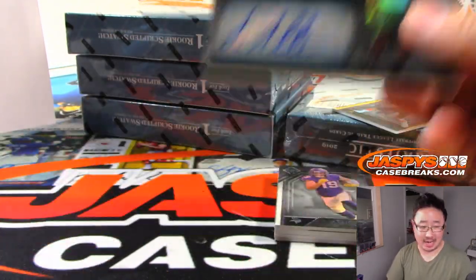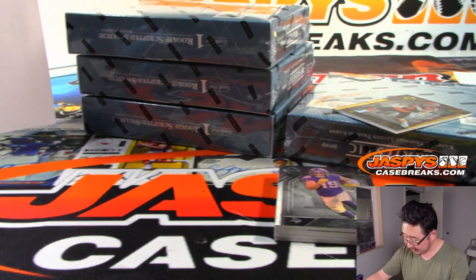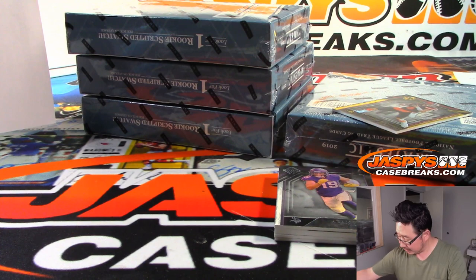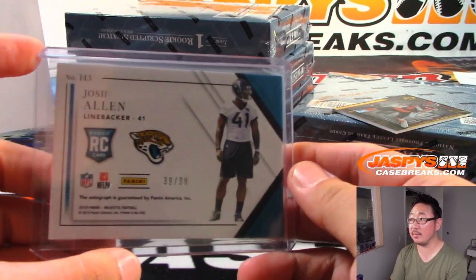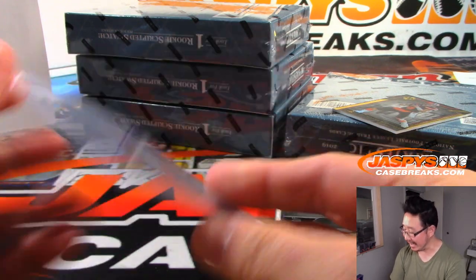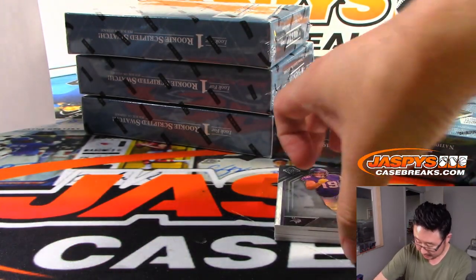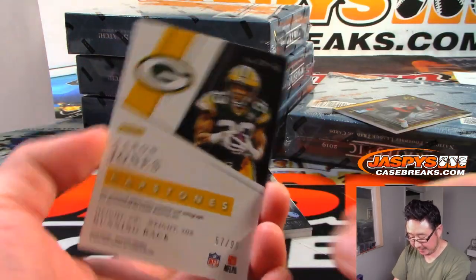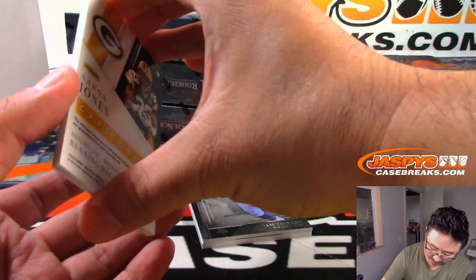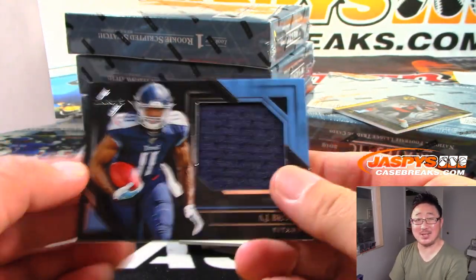Jacksonville Josh Allen — that is a number block team. That's going to go to number 9 — 39 out of 99 — that goes to AJ Anderson. Capstone's 57 out of 90, relic for the Titans — AJ Brown.